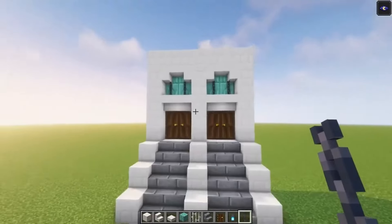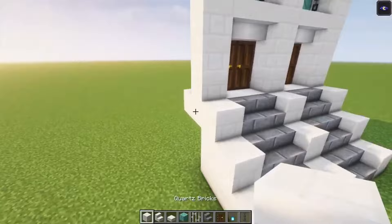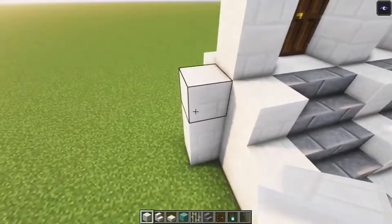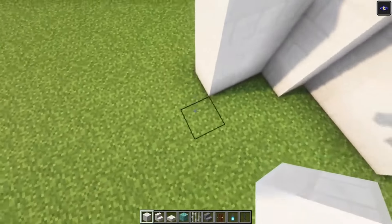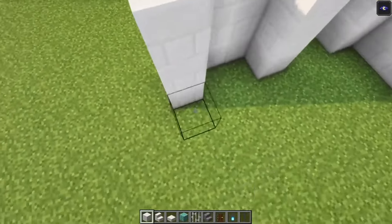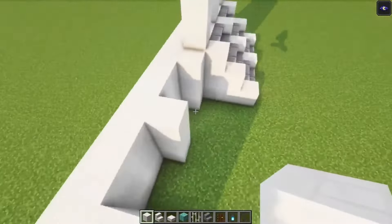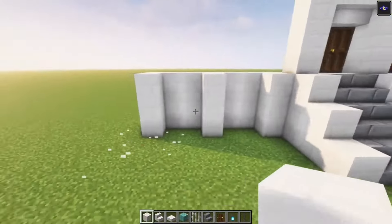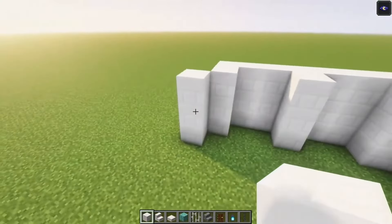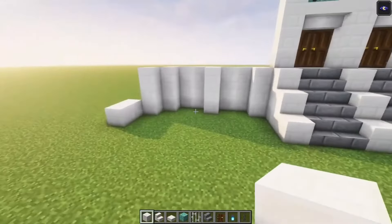Add the chains and now we can start working on the sides. I'm going to show you one side and we are going to repeat the same thing on the other side as well. So here you just want to go out one more block and go up three blocks. Go in, go out again. Let's repeat this one more time. Just like that and make sure that you fill in the back side as well, just to give it an even look. Once you are done with that you want to have an additional block right here. Then go in two blocks and don't worry about this, we are going to focus on that a little bit later on. So let's build this side.